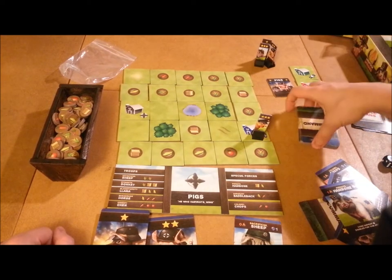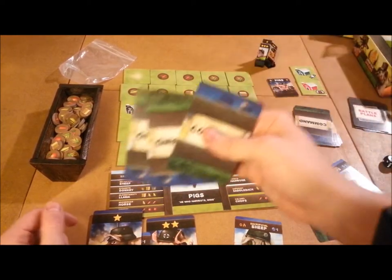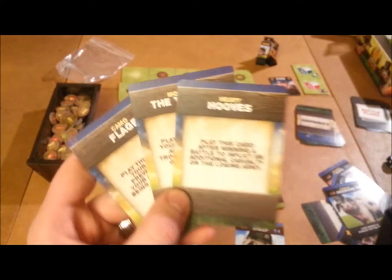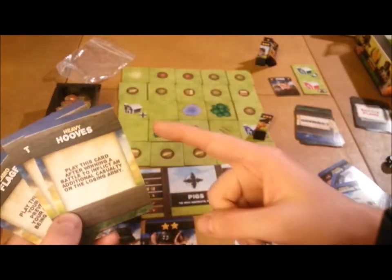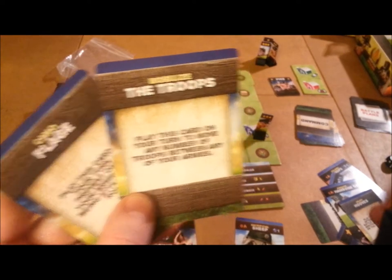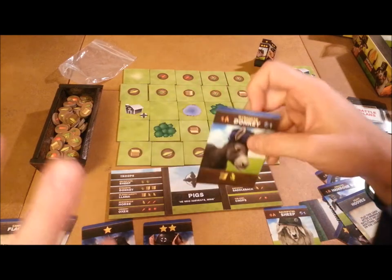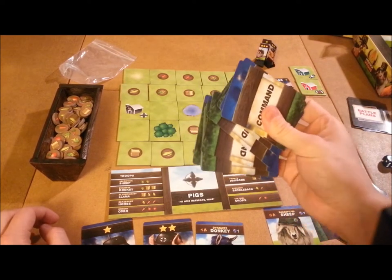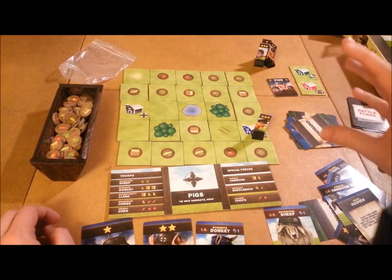One thing I forgot to mention: you also start the game with three Command Cards in addition to your three generals. These cards let you break the rules of the game, but only once each. For example, Heavy Hooves lets you inflict an additional casualty after winning a battle. Another lets you move troops between any of your armies on your turn. These spice things up, and since you won't use all of them every game, each game will be a little different. Once you've used all three, you don't get any more.